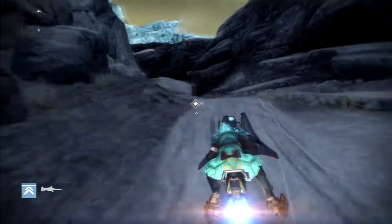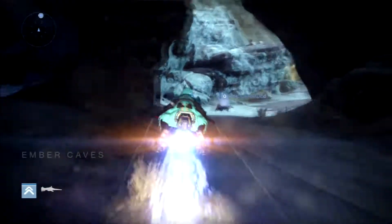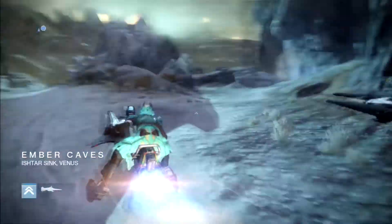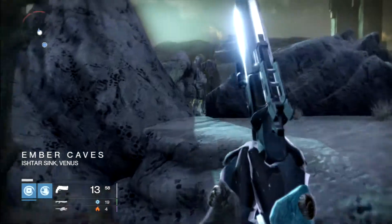What you're gonna want to do is follow the path that I'm taking on the left on patrol Venus. You're gonna pop out right into the ember caves — go right here, and you're pretty much in the spot where you need to be.